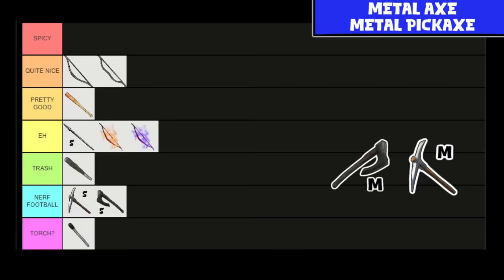We've rolled across another set of axes and pickaxes. There's not much to say — just put them in Nerf football. If you're using an axe or pickaxe to hit anything after level one, what are you doing? They do 30 damage, which is worse than the Stone Spear. Just don't even bother.